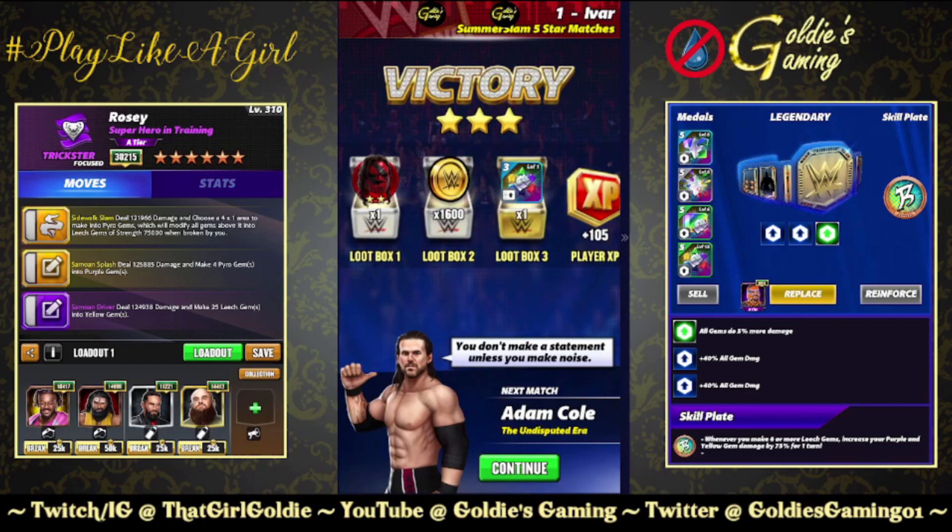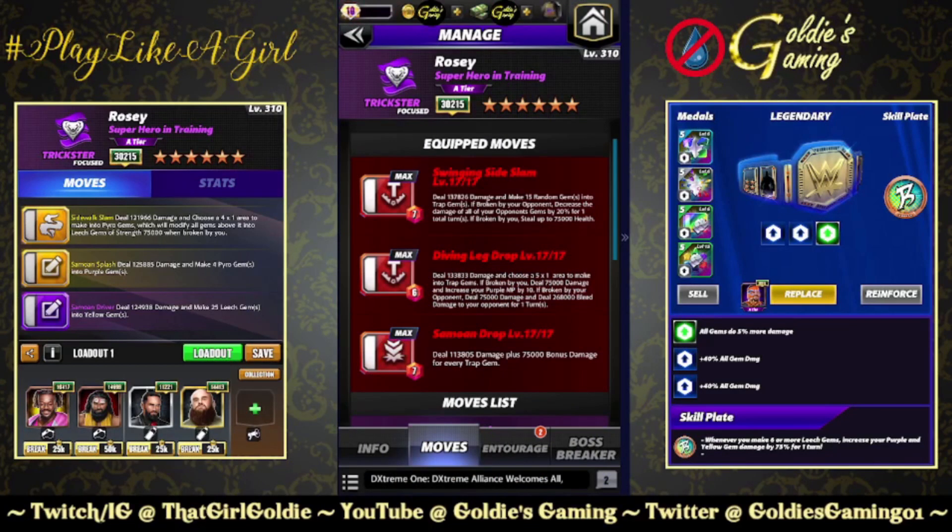Let's talk about a potential faction boss build with Rosie. He's got two trap moves and the six-star move the Samoan Drop, 7 MP — deal 113,805 damage plus 75,000 bonus damage for every trap gem. That value was boosted as well, it was like 30-something before. For faction boss they like to boost trap gems every once in a while. If you use Jinder for three more traps, Dakota for two more and 50%, Dragon for one more and 50% — that would be your max value. For 26 trap gems with the 50% from Dakota and 50% from Dragon, you're doing 150,000 bonus damage times 26 for the traps — you're going to hit about 1.95 million before any faction boss boosts. Could be a utility card down the line.